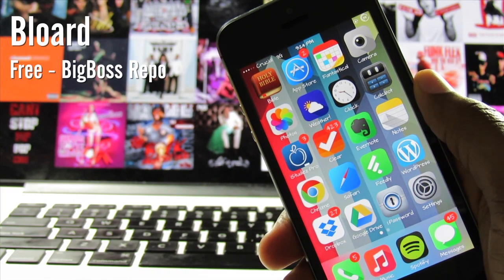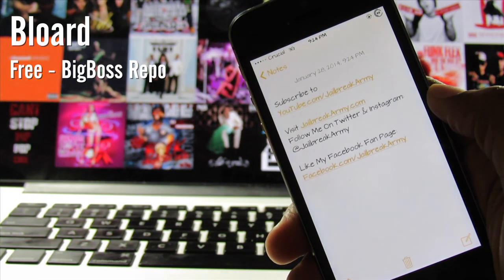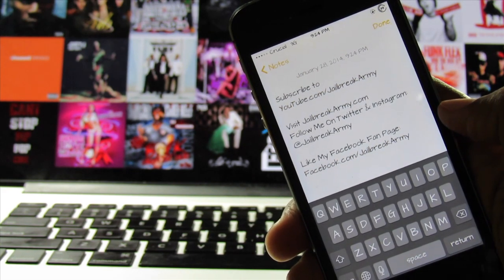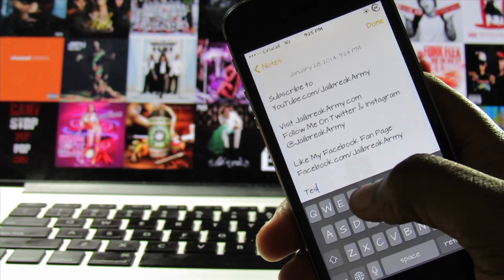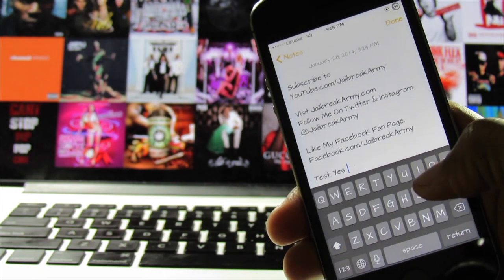The second tweak we'll be covering today is called Blow It, and this is one of my favorite tweaks released thus far. Blow It is a universal dark keyboard for iOS that just looks better than the stock keyboard in my opinion. You can turn it off anytime inside of the settings application, but trust me you won't want to — and this really helps when you're reading or typing something at night. You can pick Blow It up for free on the Big Boss Repo.